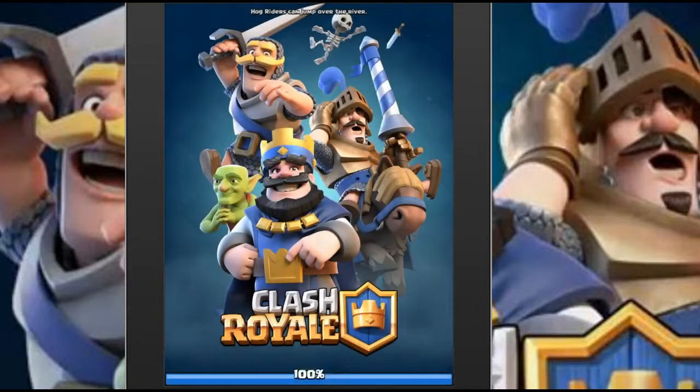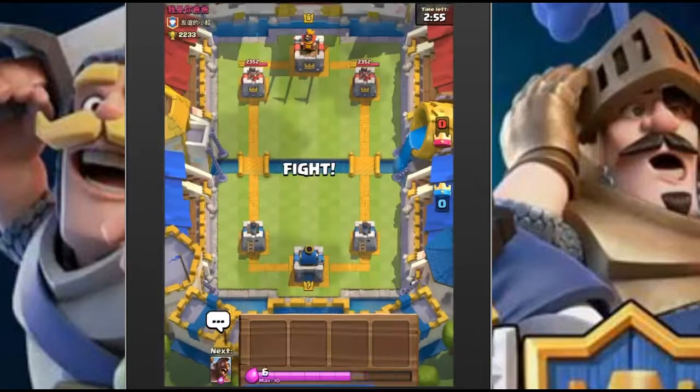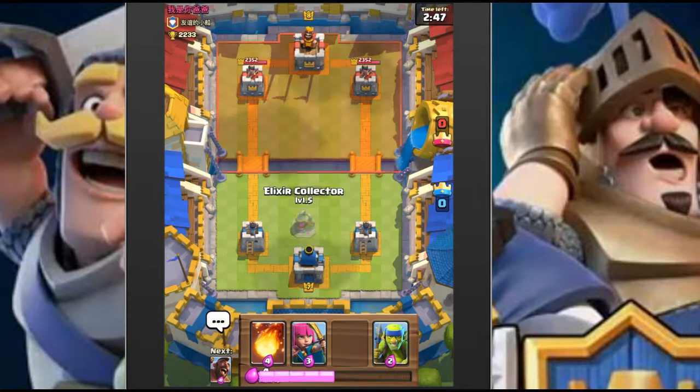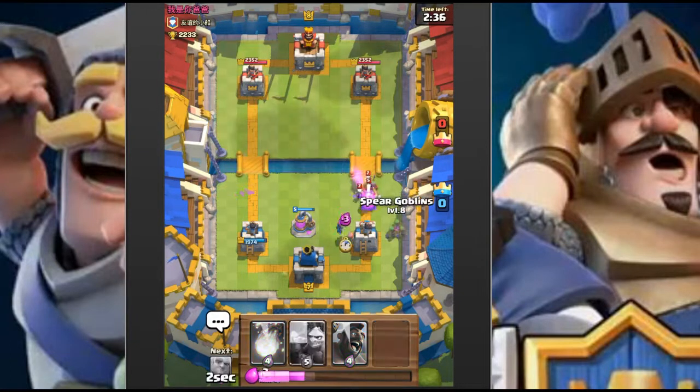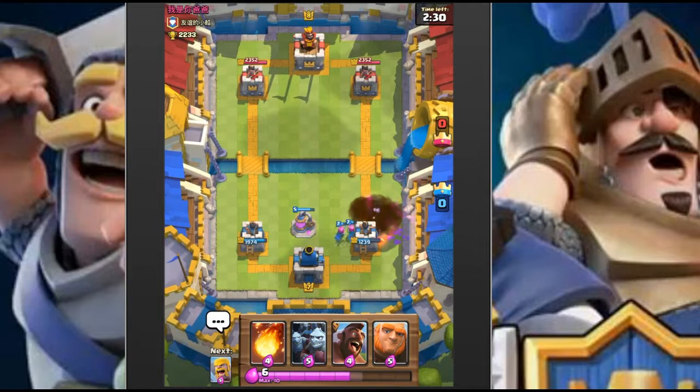Can we pull it off and get one more game with this giant hog deck? We'll drop the collector in the beginning and let those guys go to catch up our elixir, since we spent five on the collector. Splitting up those troops - he's wasting a lot of firepower there.